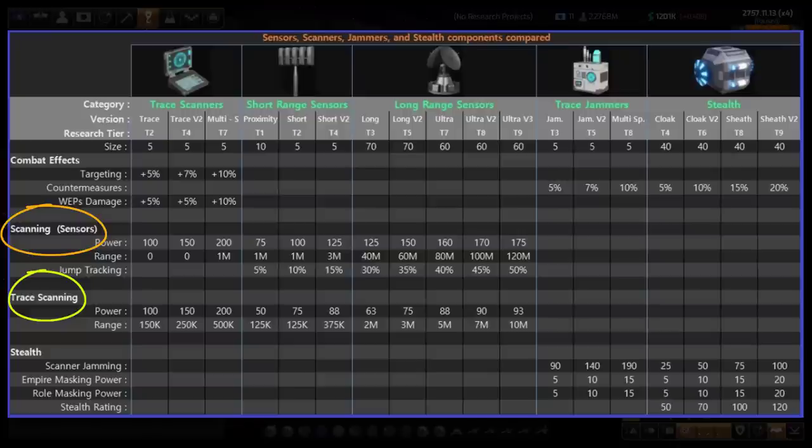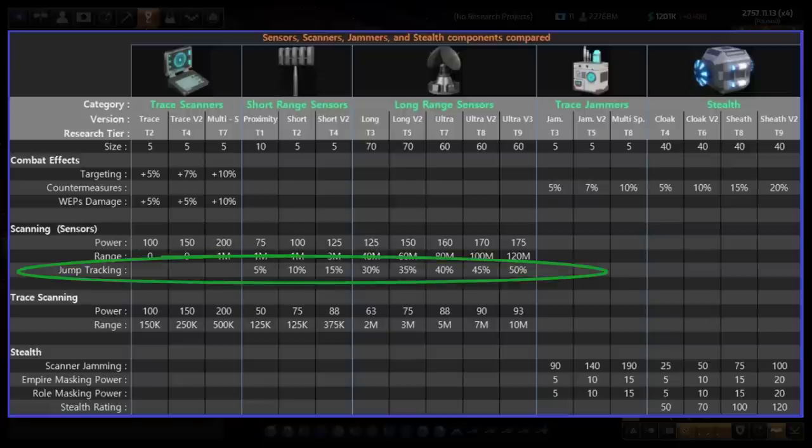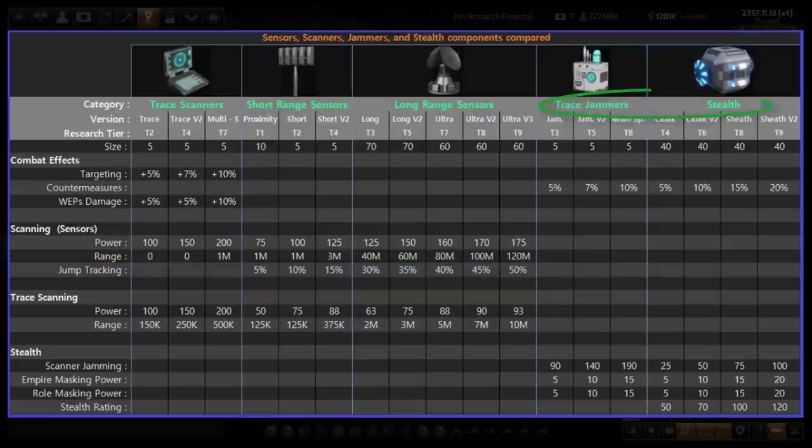I've noticed that scanning can do what trace scanning can do and vice versa — I don't see a big advantage. If you have ideas, put it in the comments. It says trace scanners will look at cargo, troops, and component status, but I've found regular scanning allows you to do the same thing. The one thing short-range and long-range sensors have over everybody else is jump tracking — they can see ships coming and going. And trace jammers will make it harder for enemies to see, reducing what you can see or how far away before something becomes a gray blob.